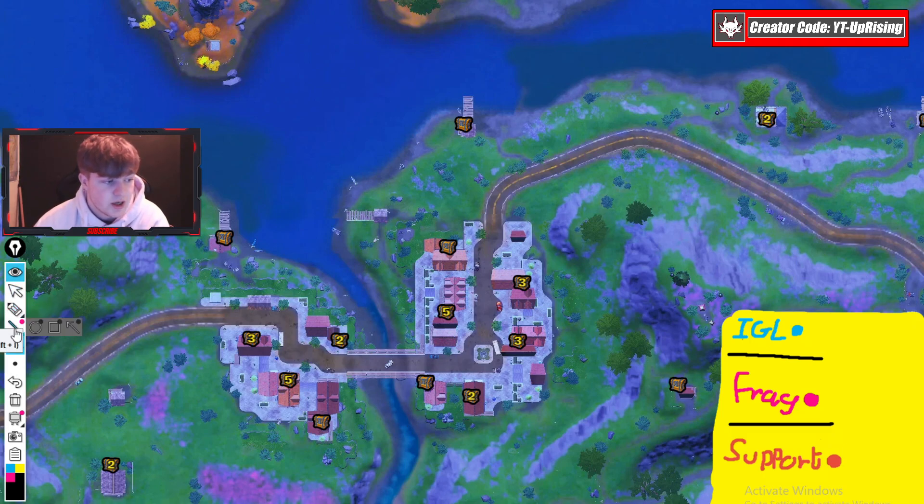Now I'll show you who lands where. I recommend the IGL lands in the biggest building here. It's a large structure — two connected buildings — so the IGL can take his time looting. From the roof you have a clean scope over to the other buildings, which is very important for an IGL to be able to see what's happening and advise the team if they're being pushed.